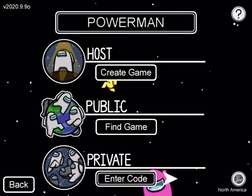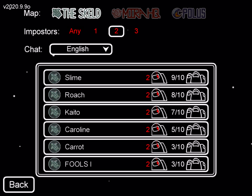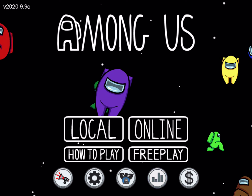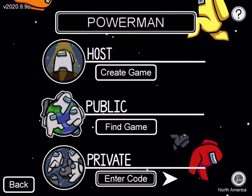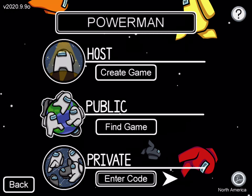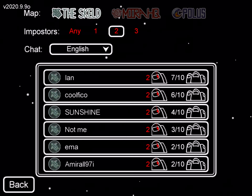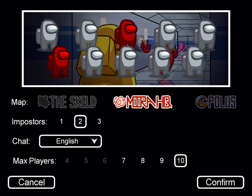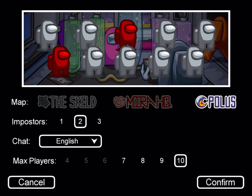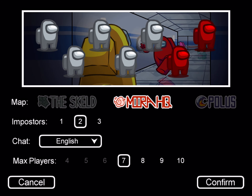The first thing you want to do is find a game using the find game button. Basically, make yourself a name, then go to public and hit find game. But before we do that, you can also host a game, which allows you to create one.